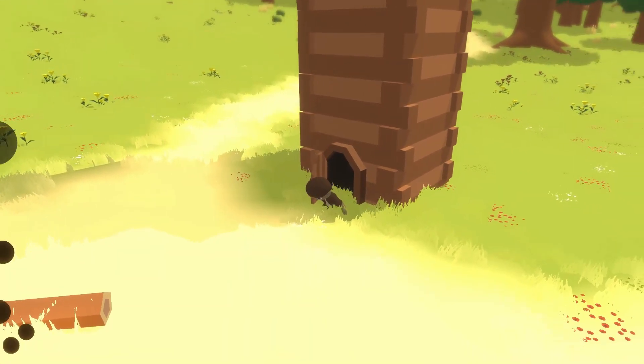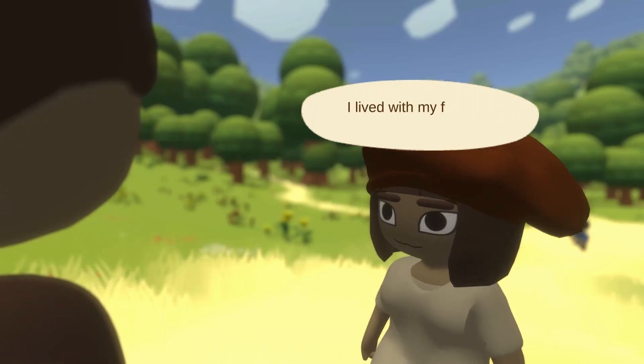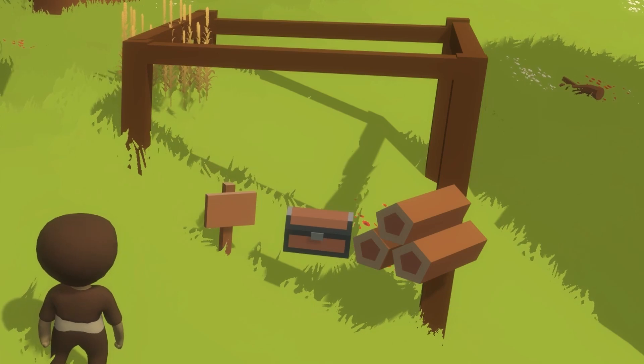Fixed being unable to exit out of a tower. Found an old concept art drawing. Added villager speech sound effects. Made a script to auto-place all building items.